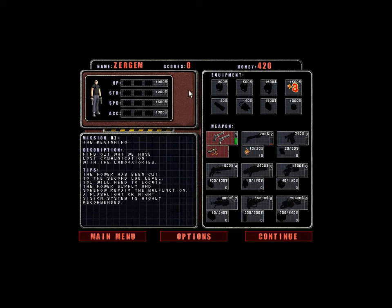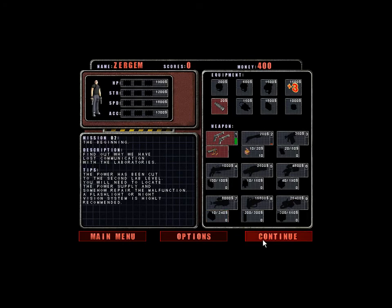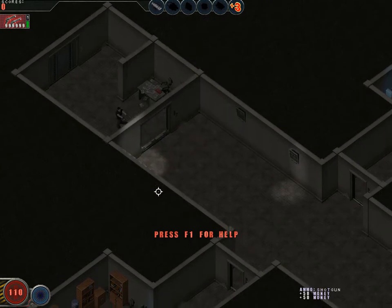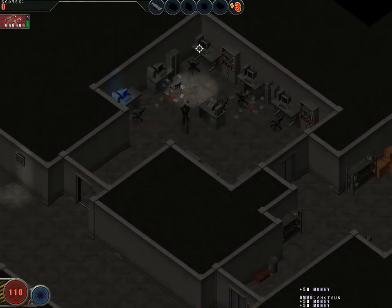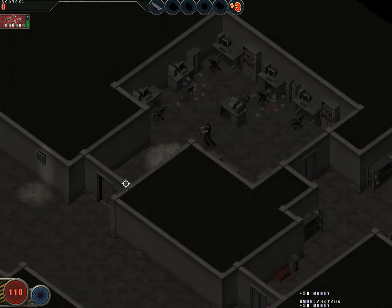Find out why we have lost communication with the laboratories. The power has been cut to the second lab level — you'll need to locate the power supply and repair the malfunction. A flashlight or night vision system is highly recommended. The flashlight is $20 — may as well go for it. Got $400 left. And it's not that dark, game. Well, it's only $20. We're going for the shotgun. Can't upgrade weapons in this one, I believe, which is a shame, but at least the weapons we get will be more and more powerful as we progress.